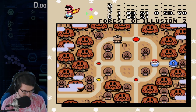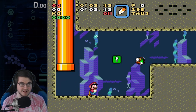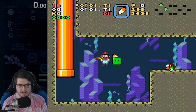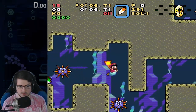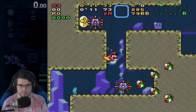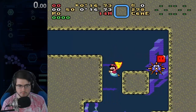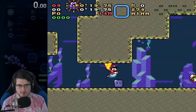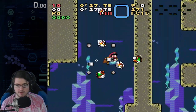Forest of Illusion 2. This level is almost guaranteed to not go right — something will mess up, guaranteed every time. If you don't have a backup cape, get one here. We're going to want to de-boost into this guy to get past him. Wait for him to go by. Do a lot of that cape movement we talked about in Planes Secret. Kill this fish.